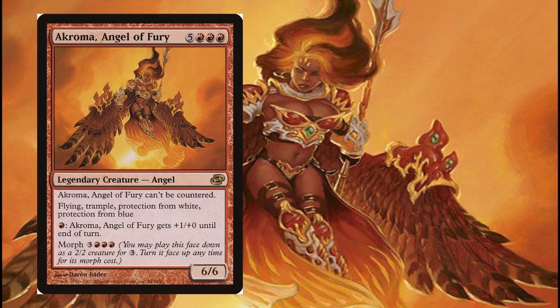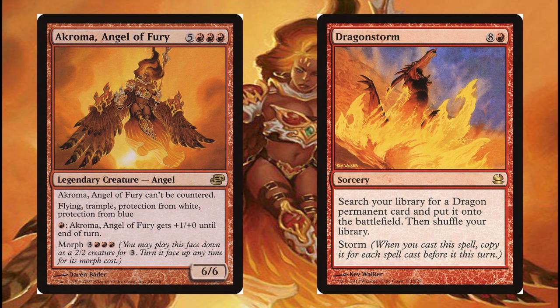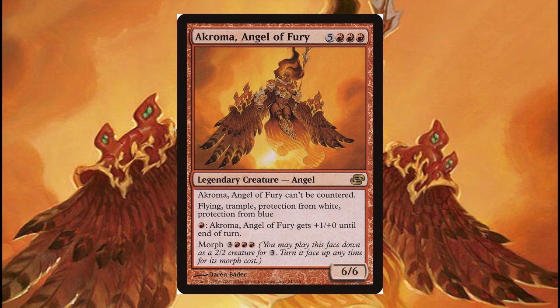Akroma Angel of Fury was one of the alternate legendary cards that had multiple abilities and protections, along with not being able to be countered. It was used a good amount in decks in both limited and standard, as it was part of Mana Ramp and Dragon Storm decks, but it saw a significant drop in play after 2017. The most recent play this card has seen was in 2018 where it was part of a green-white hate bears deck for the Modern format, used in conjunction with Aether Vial since the deck had no red lands.